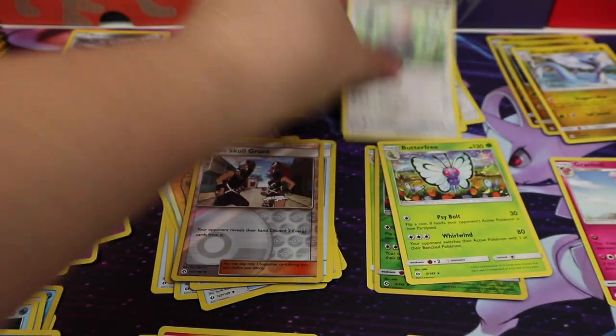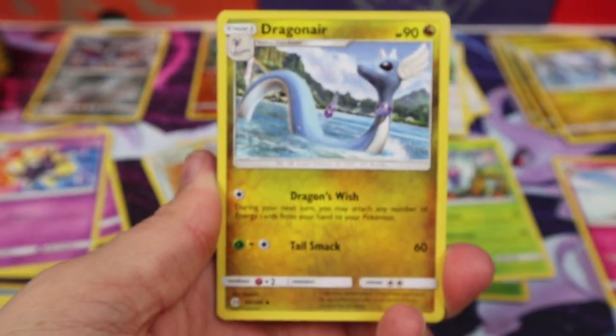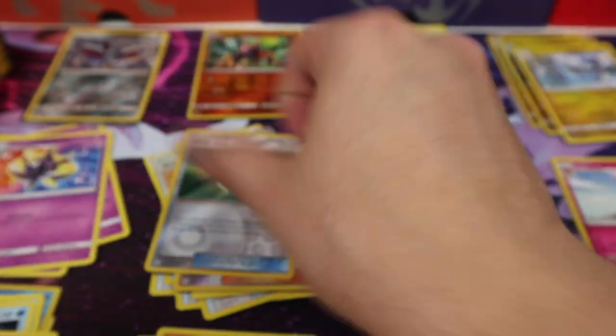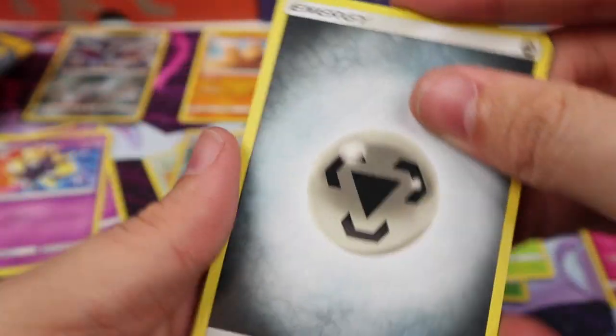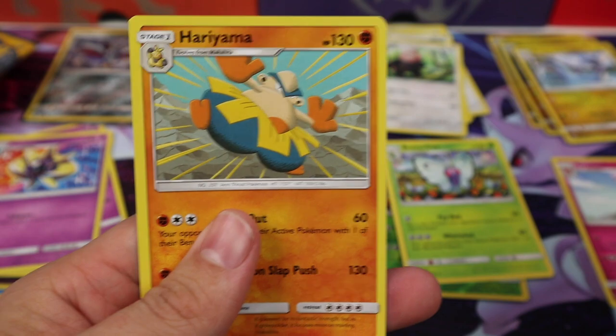I'm running out of room. This would have been a great use for the overhead mount for recording, but I don't have it set up today. A Polywhirl, a Crushing Hammer, a Great Ball, and a Palosand. We have a Metal Energy, a Pukumuku, a Big Malasada, a Brion, a Big Malasada Reverse, and a Hariyama.